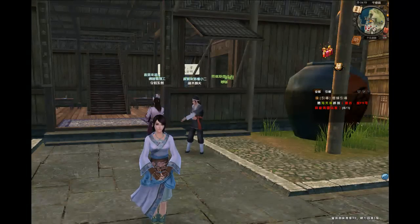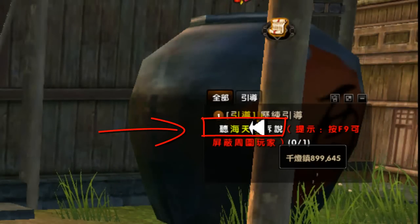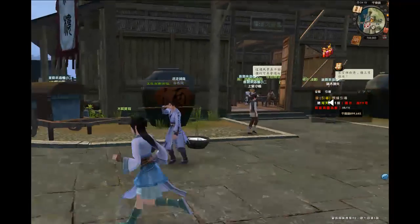Let's begin the first combat tutorial. On the left of your screen, click on this green warning and your avatar will auto-path to your first master.